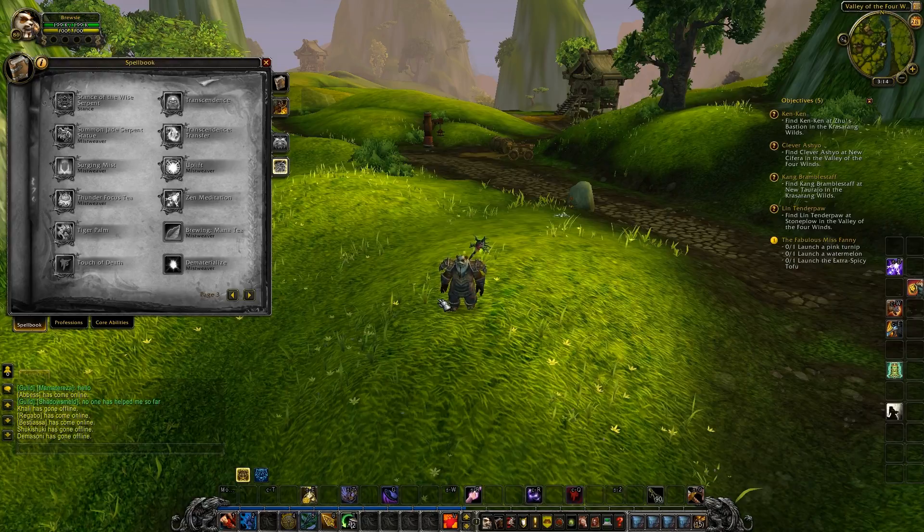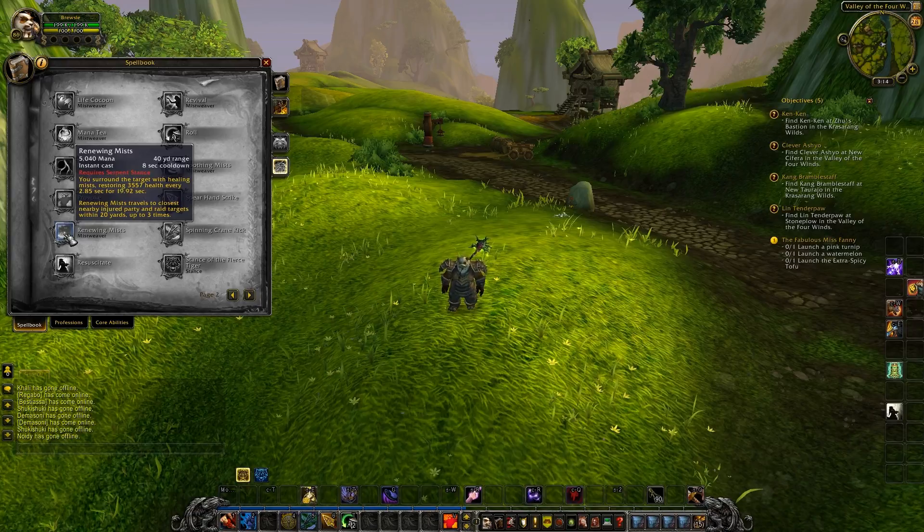Renewing Mists has been changed. First of all it costs more mana, but not a lot. The base healing has been increased by 50%, and it also scales with 10% more of your spell power than before. It now ticks every three seconds, lasts 20 seconds, and affects allies up to 20 yards instead of 8 yards. That is a big buff for one ability.